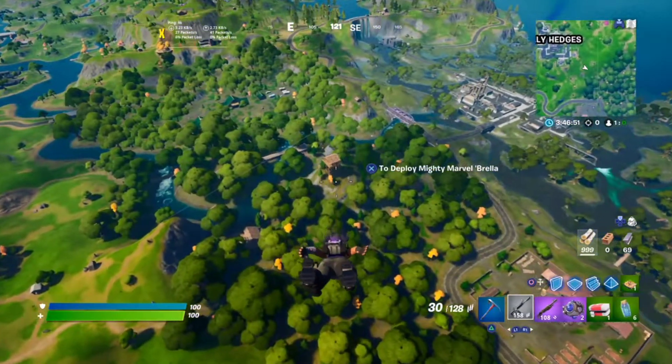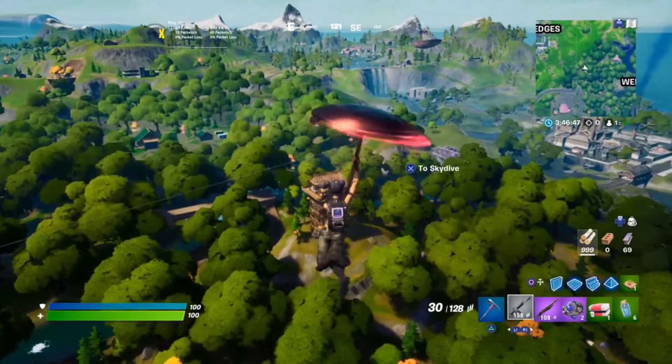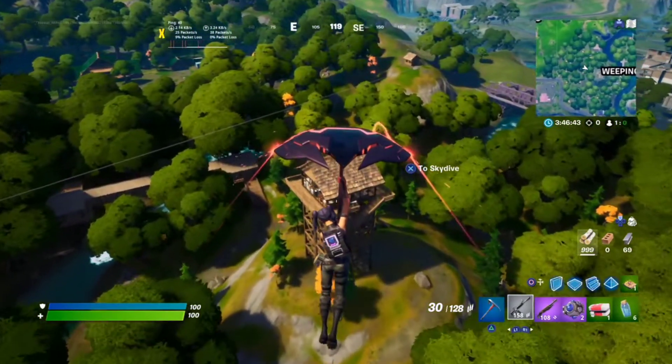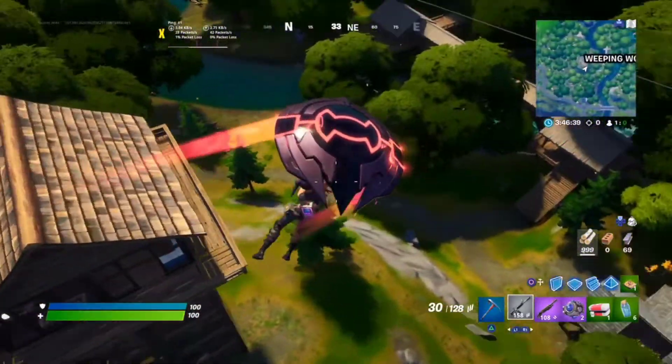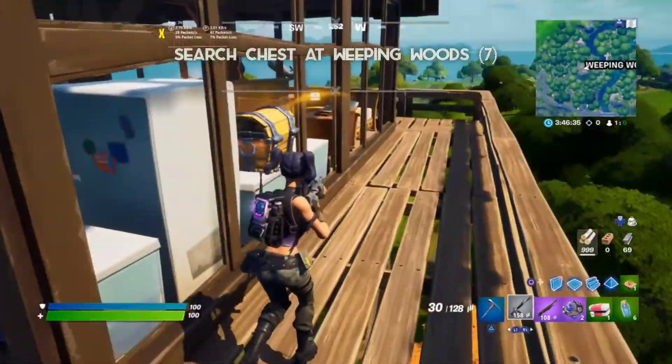Hey, what's up guys, welcome back to the channel. It's your boy Talented Gamer here. We are back with a brand new video — this is Week 6 of Fortnite Chapter 2 Season 4, and I'm going to tell you how to complete all the challenges of Week 6. The first challenge is to search 7 chests at Weeping Woods.